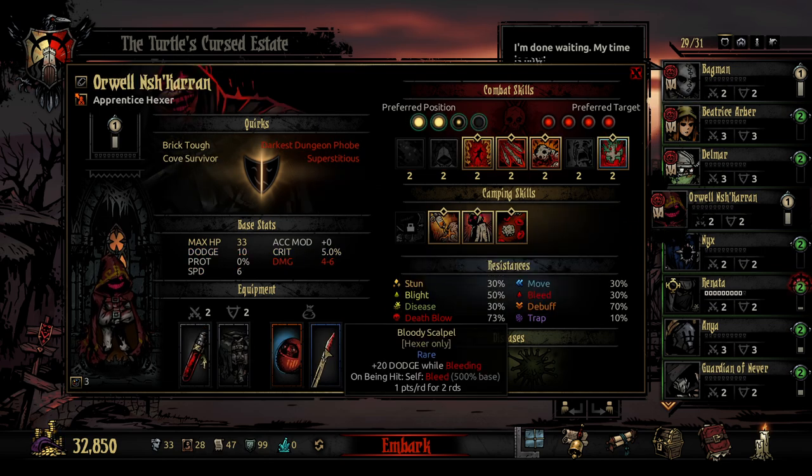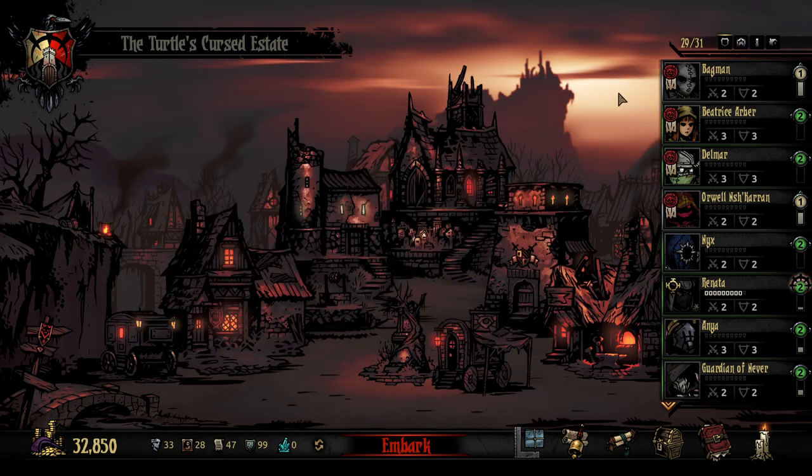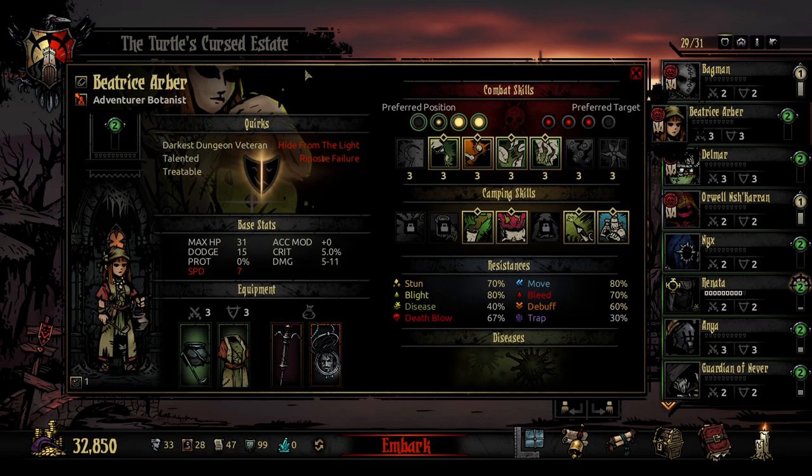I've also got an interesting thing going on with Orwell — he's got the Bloody Scalpel, which means he always gets bled on hit, but he gets a massive boost to his dodge while bleeding. Anyway, let's get into the backstory for Beatrice Arbor. This backstory is by Dragon Lord and I really like it. Just a little bit of context: we beat the Hag last week — the first boss from the Weald — and we actually picked Beatrice up off the back of beating the Hag, which ties into her backstory. It's a really really good one, so let's jump straight into it.